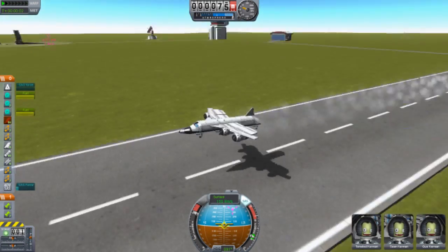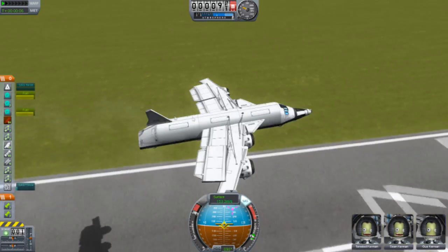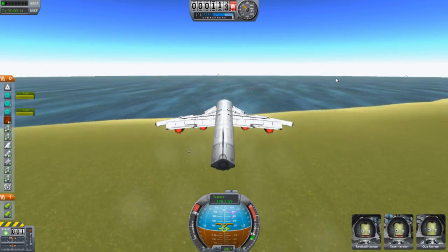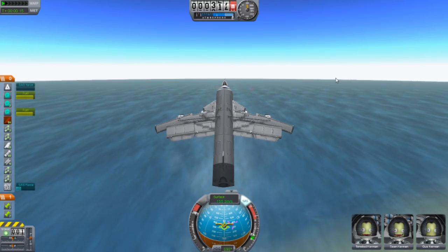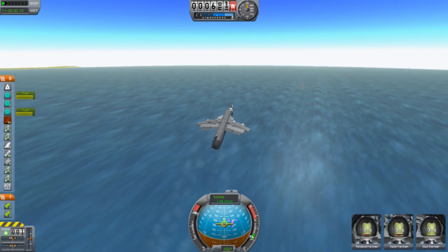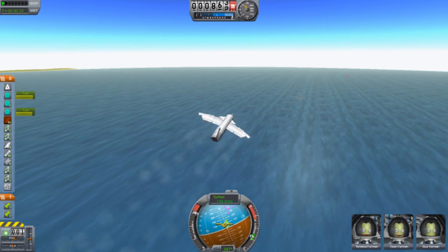Here we are in the air, and something broke. The back wings broke. I should be fine — we don't even need them, not that important. But as you can see, with adjusting as I'm doing now, it's fairly easy.